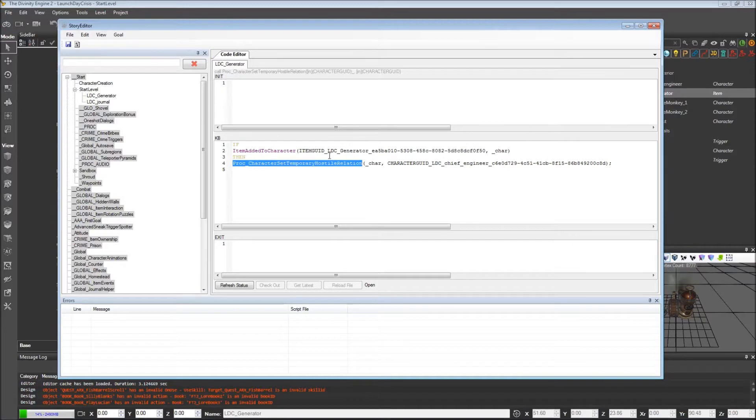And if that happened, we would use this procedure character-set-temporary-hostile-relation. So now we want to change this. If the generator is added to the character, we are going to start that dialogue we just created. This line is still useful, so we don't want to get rid of it — we'll just comment it out. And instead, we want to start a dialogue.